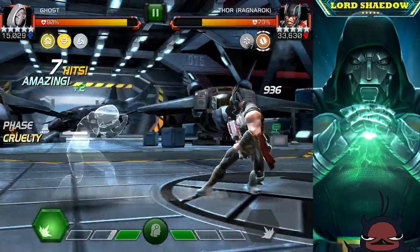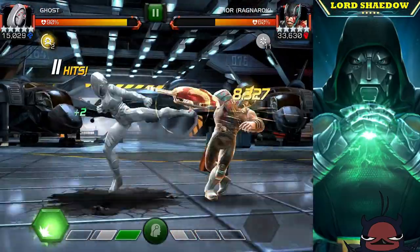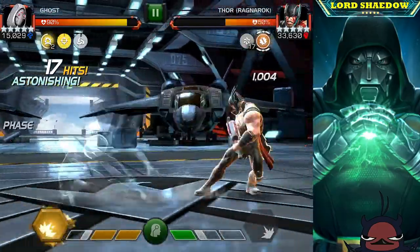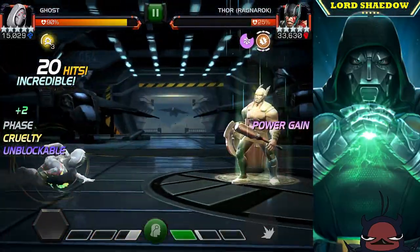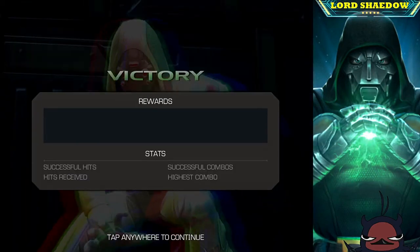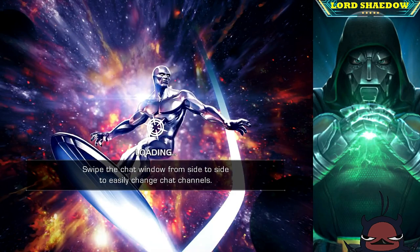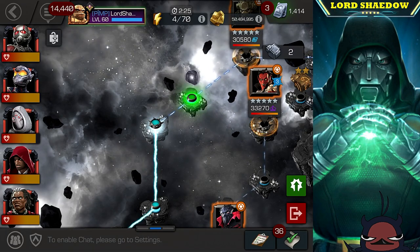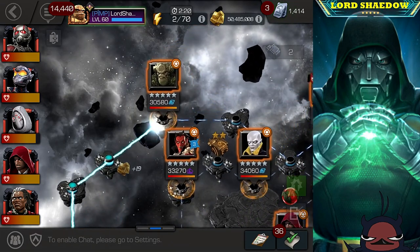One thing I need to improve: when I parry, I should fire off a heavy attack to build up those furies. If I'd had some furies I probably would have taken him out earlier, but without the furies we still managed. He started the power gain, but it didn't matter. He will continue to power gain until the very last hit of your special — that's caught me in the past.